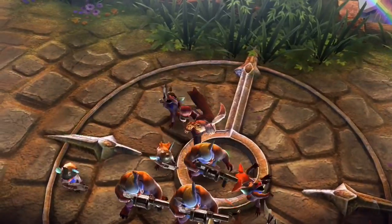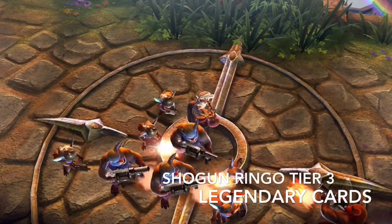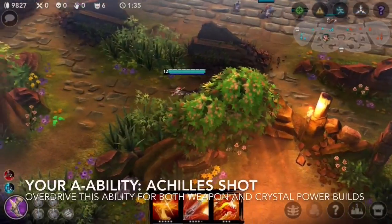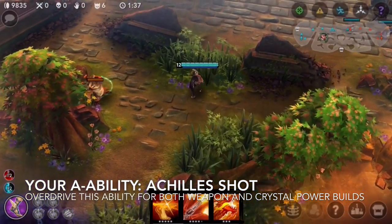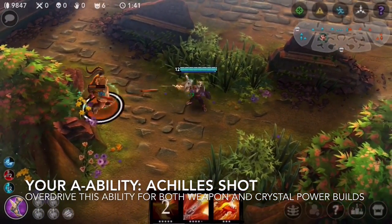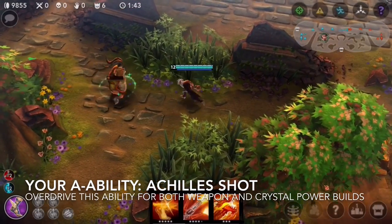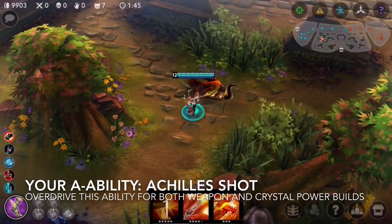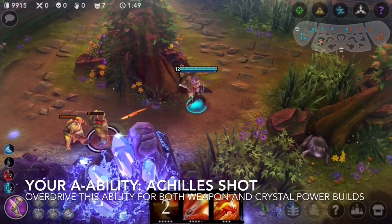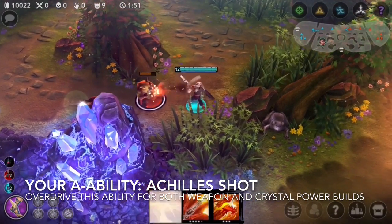Lastly, the glorious Shogun Ringo tier 3 skin. Ringo's first ability, or A ability, is called the Achilles Shot. Ringo fires a trick shot at his target's heel, slowing the target and dealing damage. I recommend overdriving this ability for both weapon power and crystal power builds.